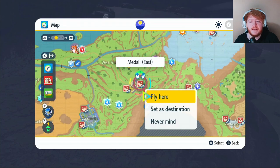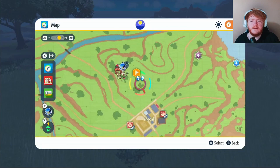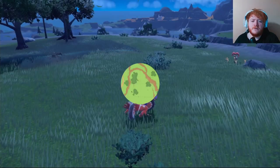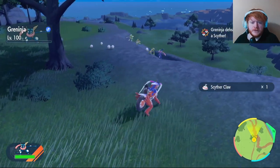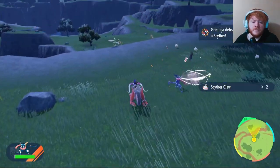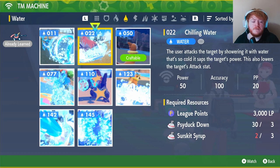For Sneasel Claws, put a waypoint and fly over to Medalli East, then make your way over. I like to go where there's a lot of trees in that area and search around there for Sneasel. If you can't find a Pokémon at any point, don't be afraid to use Encounter Power sandwiches.